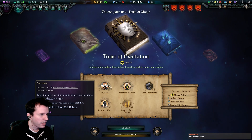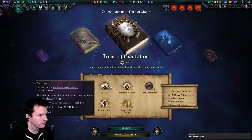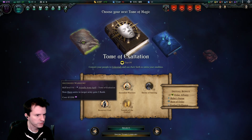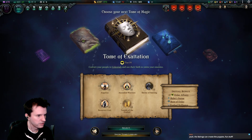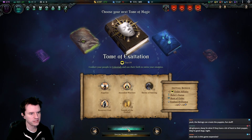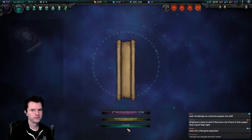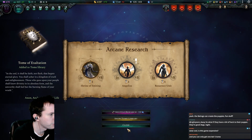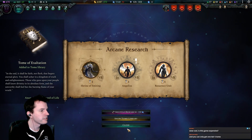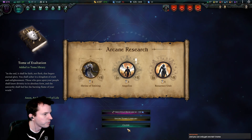Angelize — turn a whole race into angels, like those angel frogs we saw earlier. They get flying, faithful which reduces upkeep, and celestial. Resurrect a unit — Temple of the Exalted. I'll take this just to get the Temple of the Exalted. In the end it shall be faith not flesh that begets eternal glory — the unworthy shall feel the burning flame of your wrath.